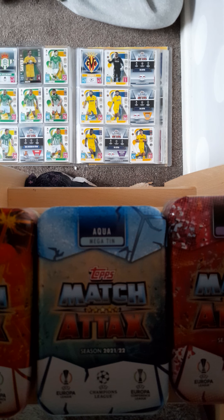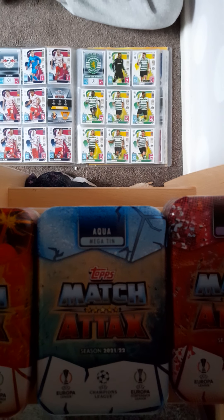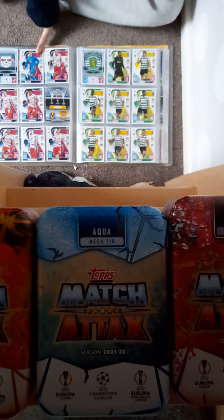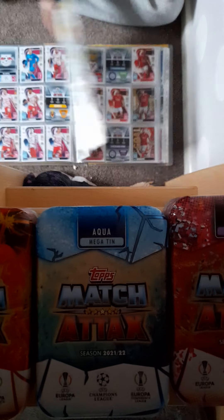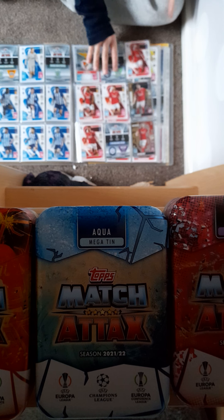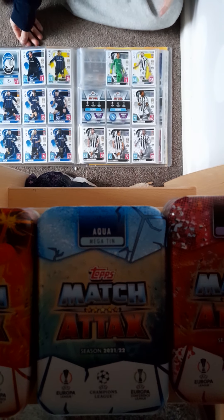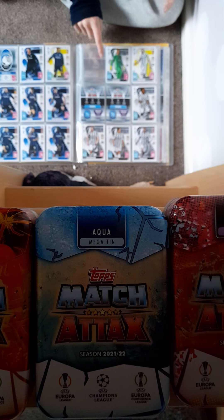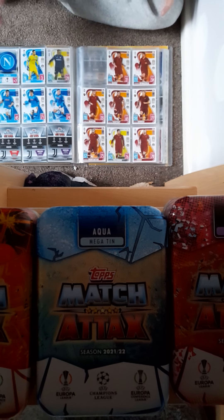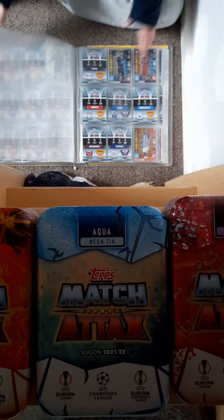Onto the one-page teams: Real Betis, which I only need one more for — the next gen — and Villarreal. Then RB Leipzig, Sporting Club, Porto, SL Benfica, Inter Milan, AC Milan, Atalanta BC, Juventus, SS Napoli, and Roma. Then this is all for the update cards.